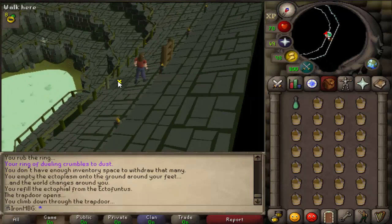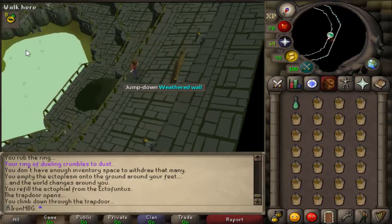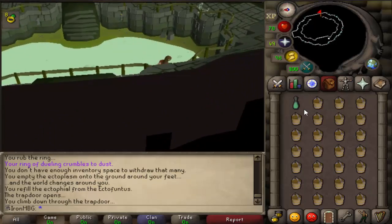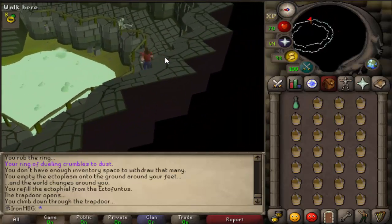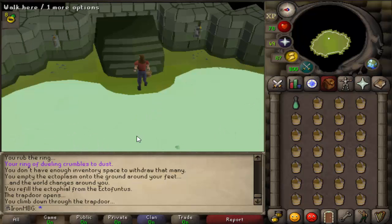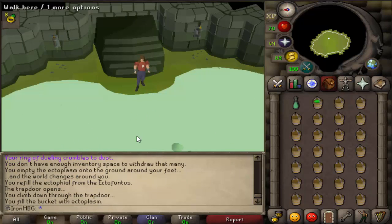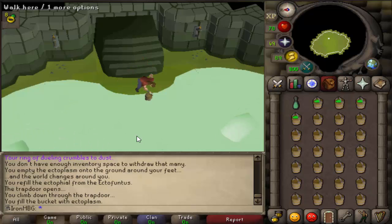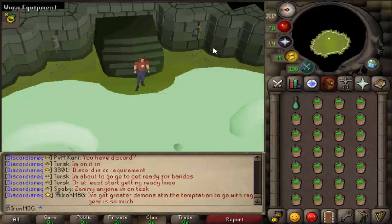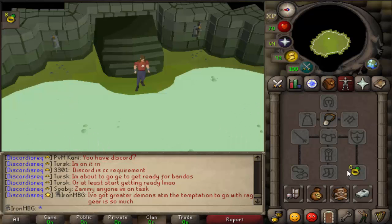Climb down, jump down the weathered wall — I'm not sure what agility level you need for that shortcut, I'll look it up later. You run around here; this is the bit that takes a little bit of time. Once you're down here you can fill up your buckets. It's every two or three ticks per bucket. I'll be back again once all of these are filled.